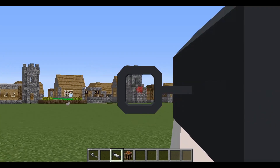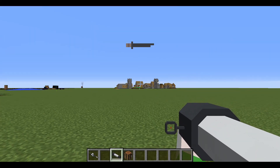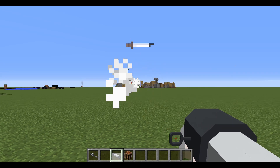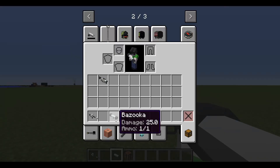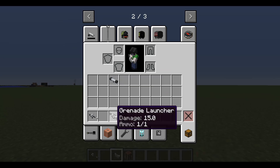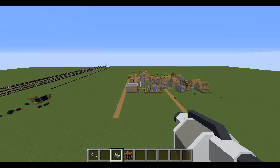Look at that house — it's beautiful. Let's blow up that church... let's blow up that house next. So yeah, you can blow up multiple things with this — it's really cool. The grenade launcher also can't have any attachments added to it, but once again you can blow stuff up with it.